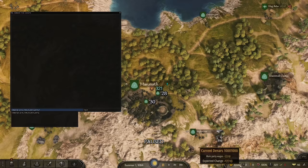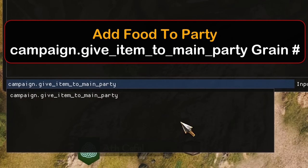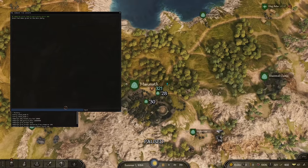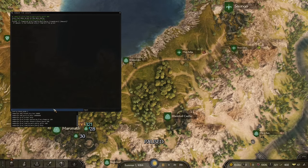We've got money and troops, but they're going to starve, so let's add some food. You do campaign.give_item_to_main_party space, then whatever food type you want — in this case, grain. We added 400 grain. You can add any item in the game in any quantity if you know the tag. Unfortunately you have to look tags up — there's a Reddit post if you Google 'item tags.' Usually I just use it for food since those names are pretty self-explanatory.